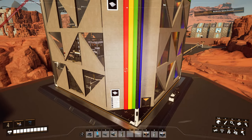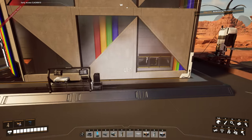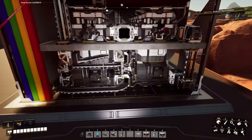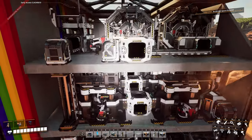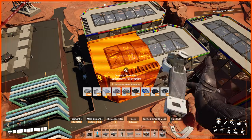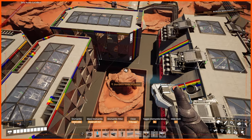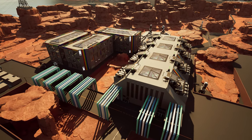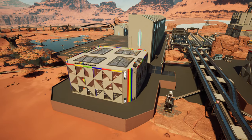Here is a very old blueprint for production of 22.5 reinforced iron plates per minute. You connect iron, copper, coal and power — and as a result you get your reinforced iron plates: 22.5 per minute. It is a simple design with a little twist — it is missing one wall. This blueprint can be mirrored back to back with the same blueprint and they create one single building with production of 45 reinforced iron plates per minute.